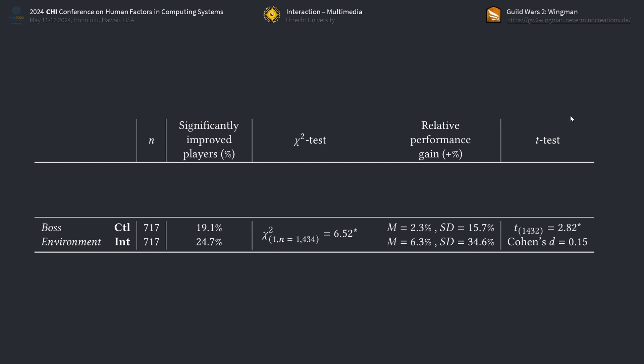That sounds good, but we also have to compare to the control group, since a bit of improvement is expected. Here, we only got 19.1%, which, applying a chi-square test, is significantly lower than our rotation optimizer users. Next, we also looked at how much they improved, relatively, based on their normalized performances, which was plus 6.3% on average for our intervention group and only 2.3% for the control. There were large variances, but a t-test between those scores indicated that our intervention group improved more, relatively, than the expected amount of the control group.